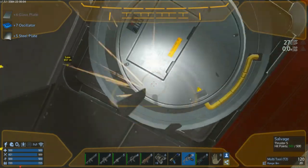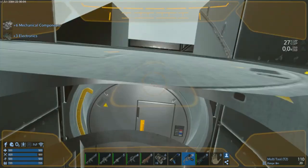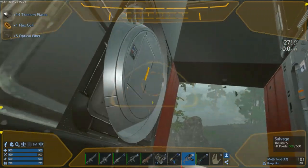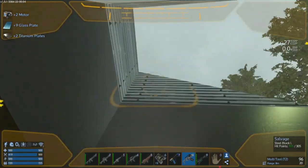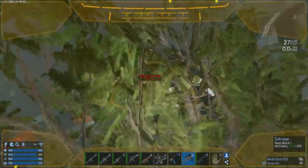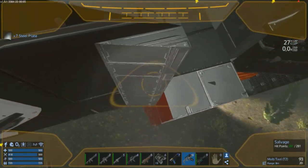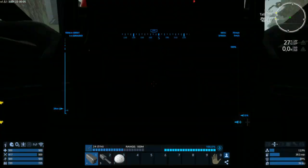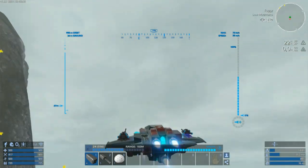You gotta get really close to manage to salvage these parts. I think that was pretty much it. As for the steel plates and stuff like that, I can get that pretty much anywhere around. Let's just go drop this well-deserved loot at base, and then we're gonna head off to space and continue with our mission.